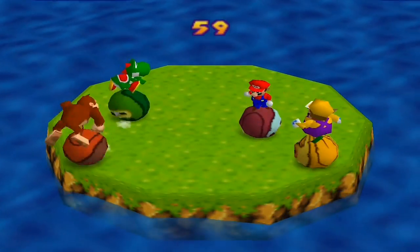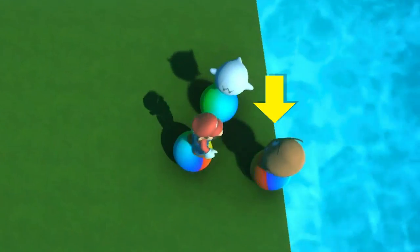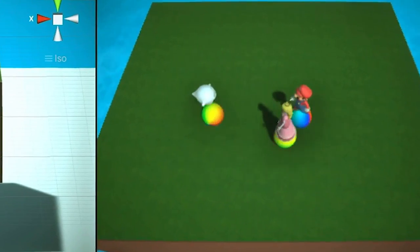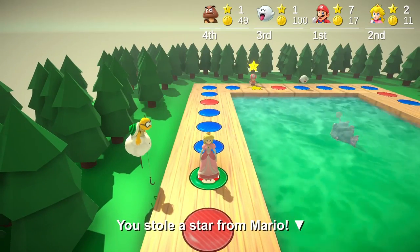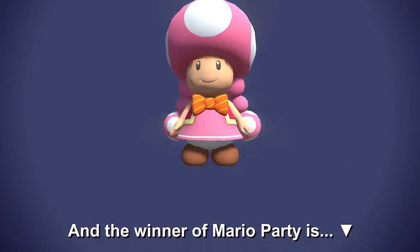I took the idea of bumper balls from the first Mario Party and brought it into my game. The AI didn't want to cooperate and somehow learned to teleport, but I managed to get it working by making the AI push the ball toward the closest character nearby. The mini-game ends when only one character is left standing. I only have a few more days left, and I still need to add star stealing, character selection, and more, so I have some work ahead of me.